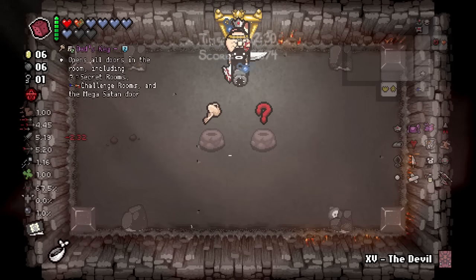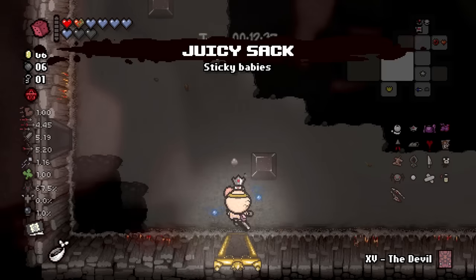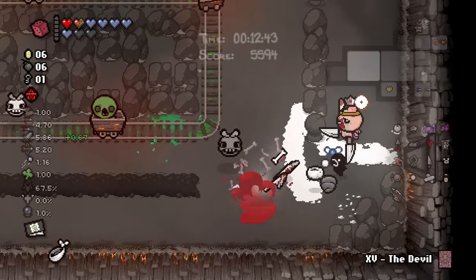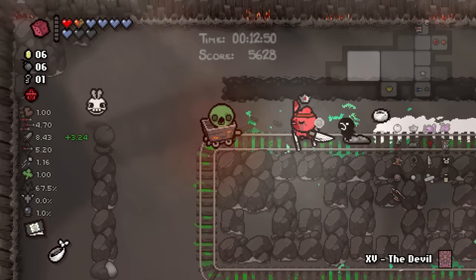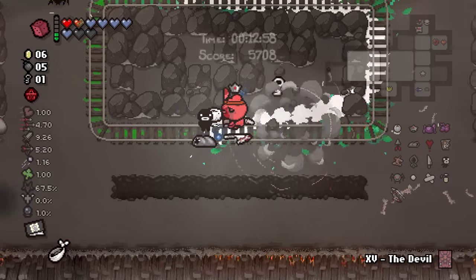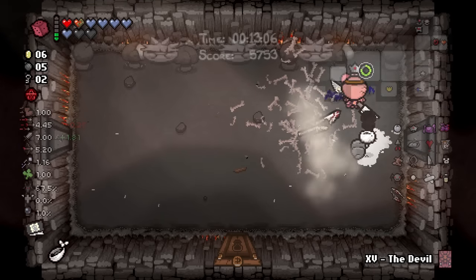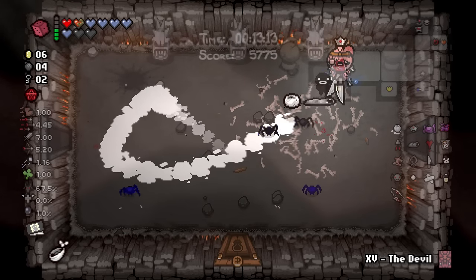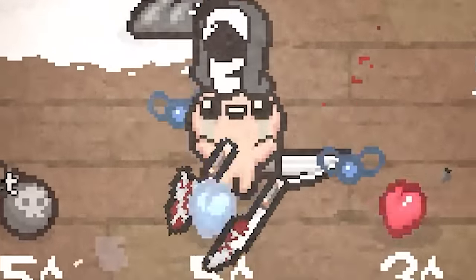Dad's Key — roll. Firemind, blind. I would have taken both. Firemind versus Juicy Sack — they're like on the same level. If I had to choose one I really feel like I wouldn't care; if someone held a gun to my head and said pick between Firemind and Juicy Sack I would say I just don't care. Mid items aside, we get Habit here, which is not mid — it's absurdly good especially with the D6.